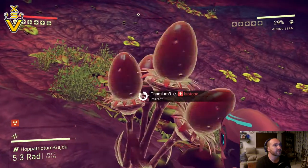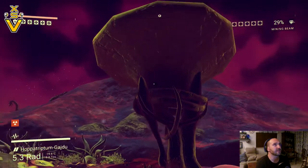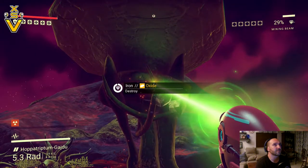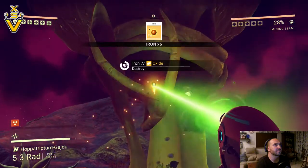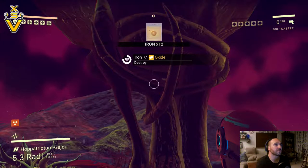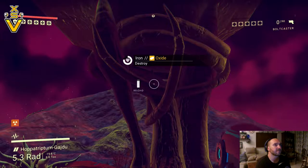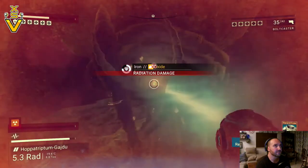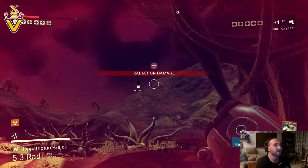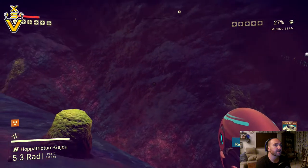I really thought I'd be flying a ship sooner. I need to destroy that iron — it takes forever to destroy. Can I do it with my other gun? Radiation damage detected. Forget that — I don't want that anyway.